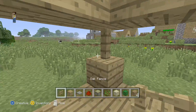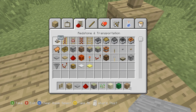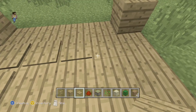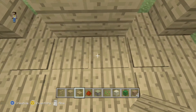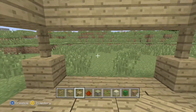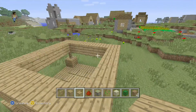And voila. Now you want to add wood pressure plates because they blend in better. Surround the outside with pressure plates like this, and you're good. As you can see, it's basically impossible to get out because the trim is too high and the pistons get in the way.